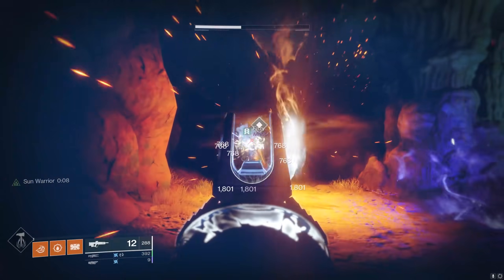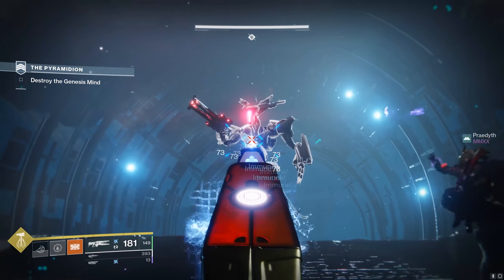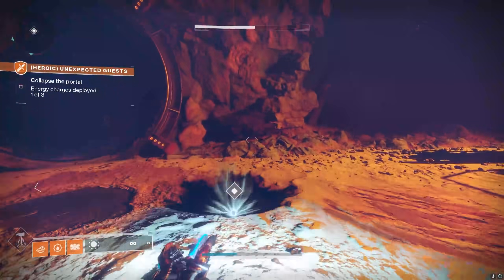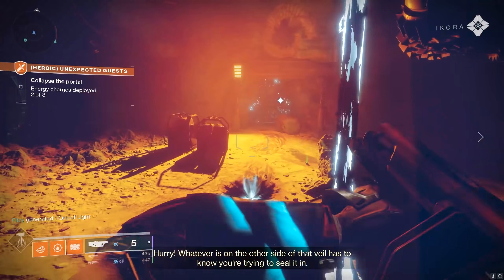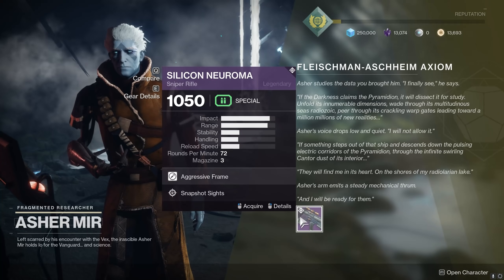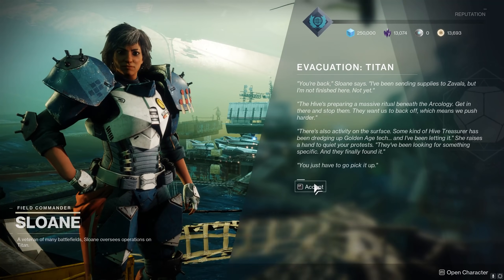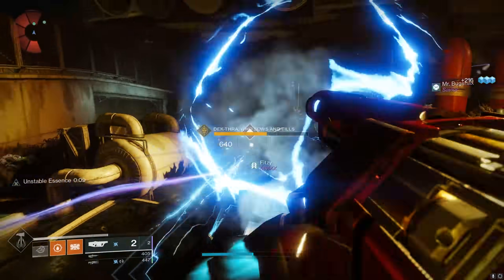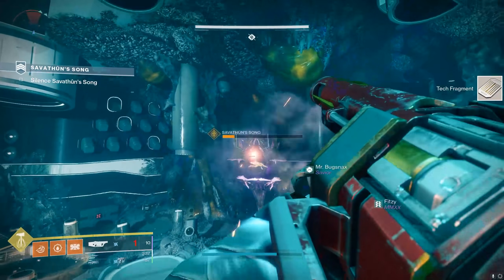You're going to start on Io where you'll need to do a Lost Sector, killing a special boss at the end. Then you'll run the Pyramidian Strike and then you'll do an adventure on Heroic Mode. You can select this strike straight from the menu, and you'll be able to do this with all of the strikes you'll eventually need to do. Talk to Asher Mir when you're done and you'll go to the next destination. Titan will have you run a Lost Sector, kill some named targets in the Solarium and Festering Halls, and then run Savathun's Song.